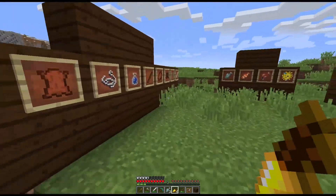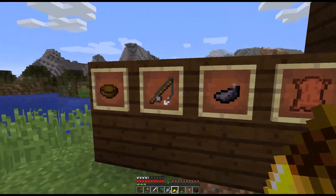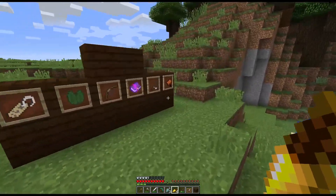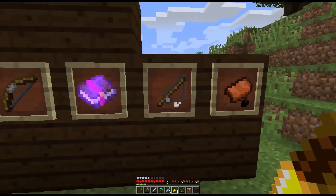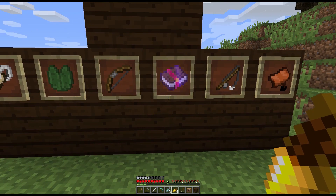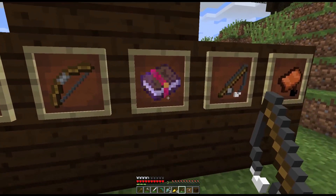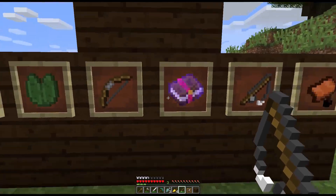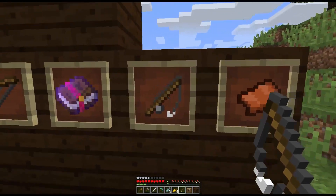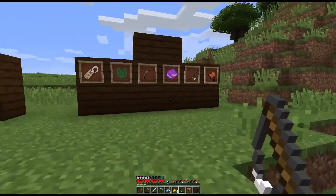The junk drops are mainly just filling up your inventory — the ink sacks are cool and the fishing rod is cool, but that's mostly dull like I mentioned. The exciting thing is the enchanted book, the bow, and the fishing rod in the treasure category. Most of the time when you pick up a fishing rod or bow from fishing, it'll have an enchantment on it. These two items will always be slightly damaged, but the enchantment makes up for that.